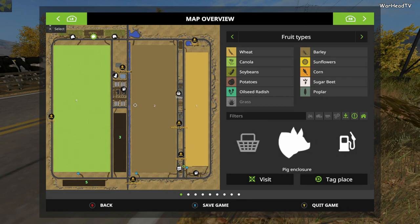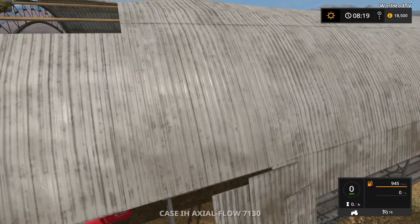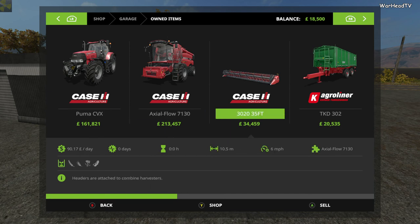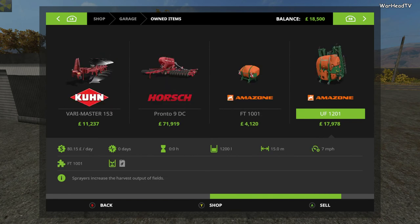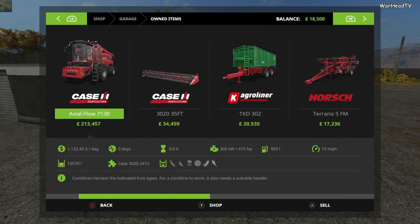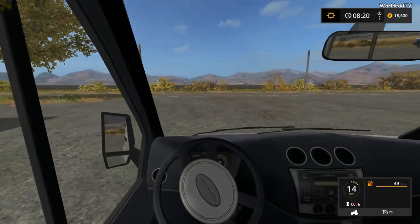I think we've covered pretty much all the important stuff — all the animals, the BGA, the chicken coop. Let's check out the starting equipment. We've got the Case Puma and the Axle Flow 7130, only with a 35-foot head, which is quite surprising given the map is so large. Why have they started us off with such small equipment? The map is clearly designed to use the biggest equipment the game can provide. Anything smaller than that and you're talking a ridiculous amount of effort and time.